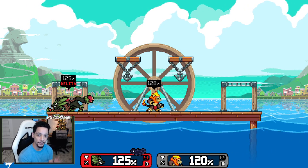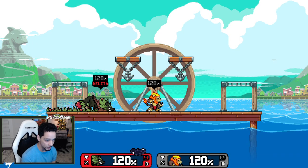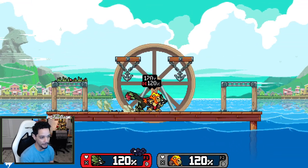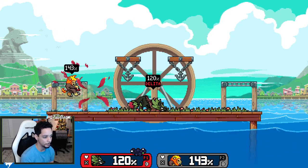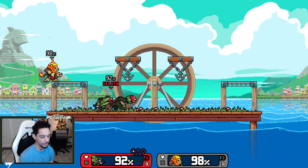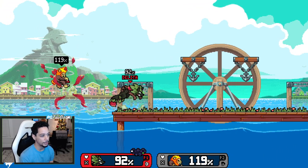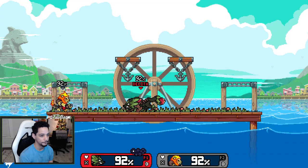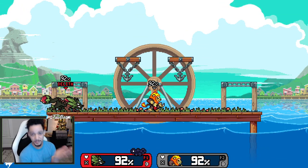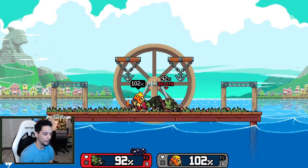Another kill confirm — this takes a while to learn but it's important to know it exists — you can go for back air out of forward air on certain DIs, and out of F tilt. Imagine they're recovering off stage: the possible kill confirm is forward tilt while they're recovering and while the multi-hits are hitting them, you go for back air. You can confirm forward tilt into back air especially off stage, and it's a good kill confirm. The same thing applies for down tilt — down tilt can also confirm into back air if they don't DI hard in towards you.